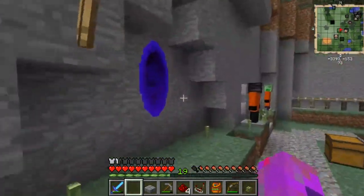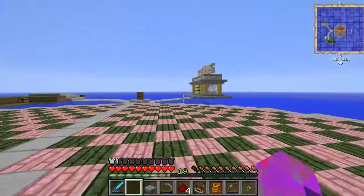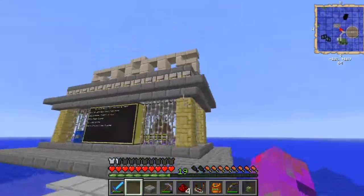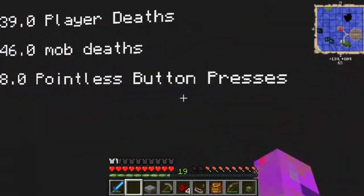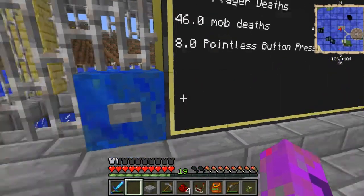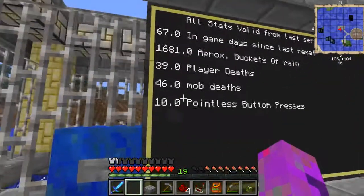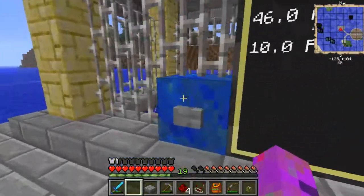Back at spawn, I've done player deaths and mob deaths as stats - these are now being kept track of. Also: pointless button presses. There we go, it worked - nine! Every stat tracking system needs to have a pointless button system on it.